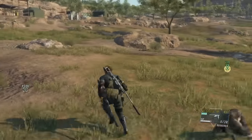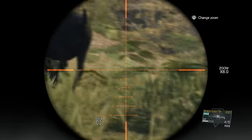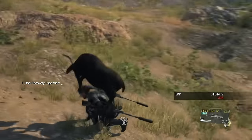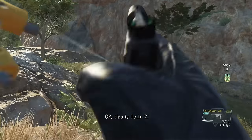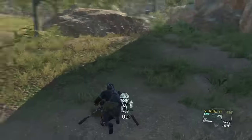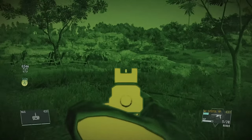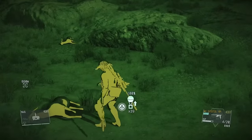Putting on your night vision goggles helps out a lot when finding the goats. We go around and extract all six of them. Some guards are going to start waking up, but as long as you don't get spotted you'll be fine. We extract the second, third, and fourth ones — chasing one around that's a little hard to find. Night vision goggles, especially when fully upgraded, make it much easier to spot them.